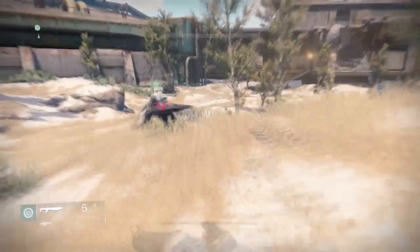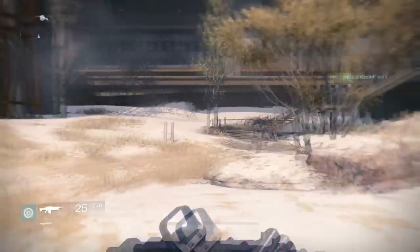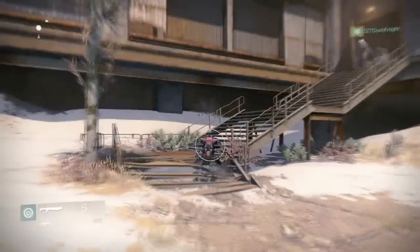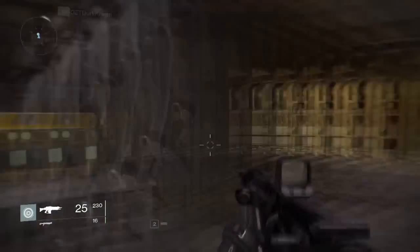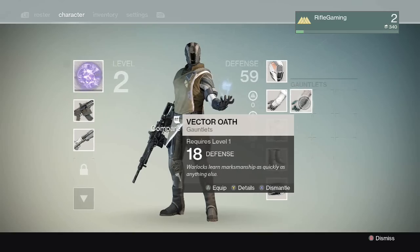Okay, so to get this started, from spawn you just want to run right. It'll be back here in the right back corner. Just follow the path I take to this flight of stairs. You'll head to this area where you have to head up a flight of stairs and go inside this dark building. And if you keep following the path I'm taking, it'll be right here on this pretty little table.